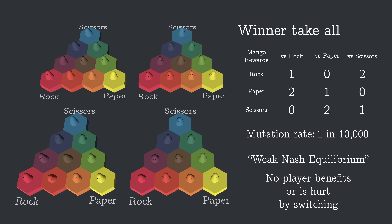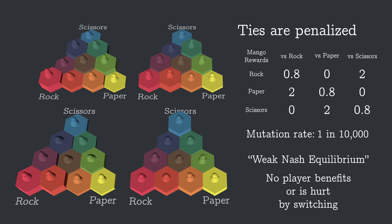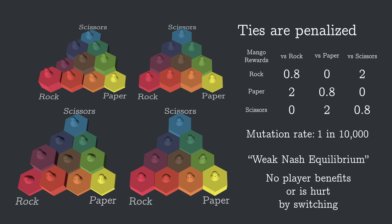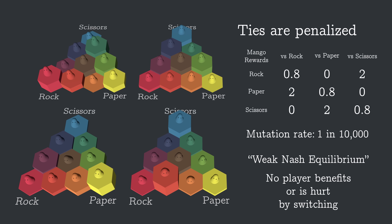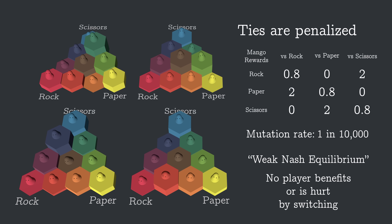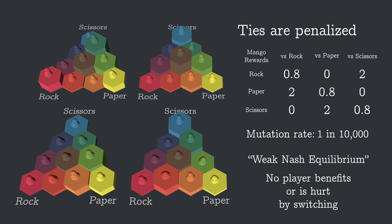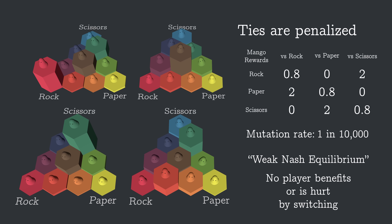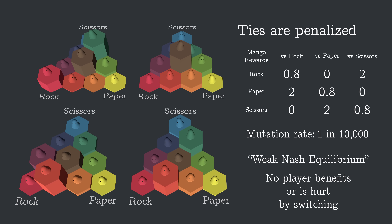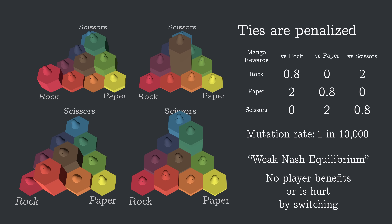Let's add the tie penalty back to the reward matrix. Before I actually ran this sim, I thought the brown blobs would take over — I was actually streaming myself working on this on Twitch and was confused in front of all 20 people who were watching. In the simulation with pure strategies, penalizing the ties caused the population to balance in the middle. And if we look closely, the sims still tend to balance around the middle — it's just that the whole population is balanced rather than having one balanced strategy dominate.